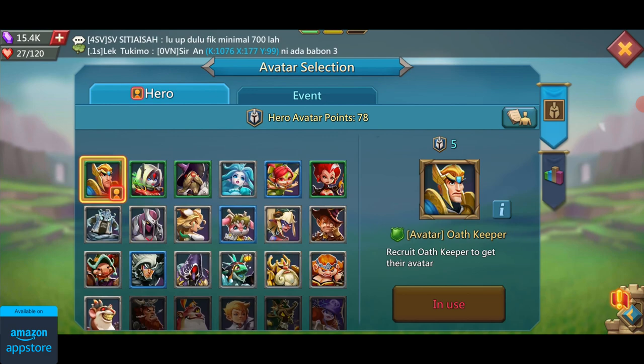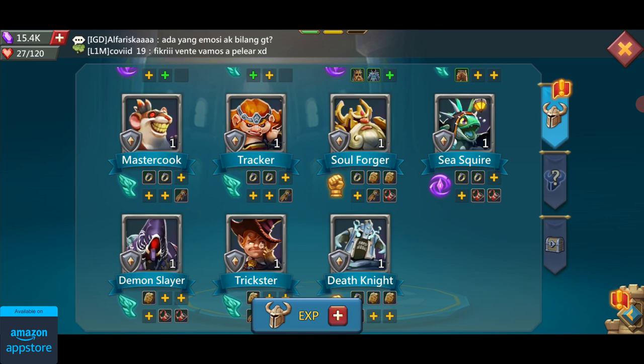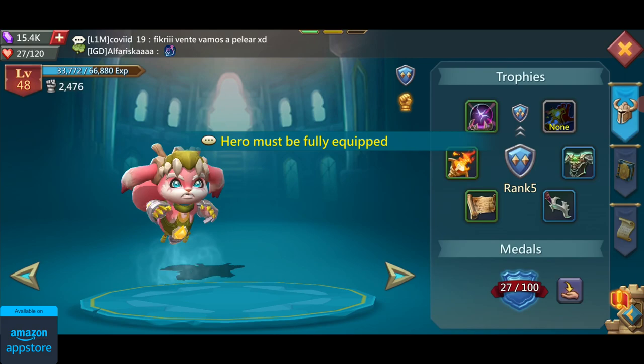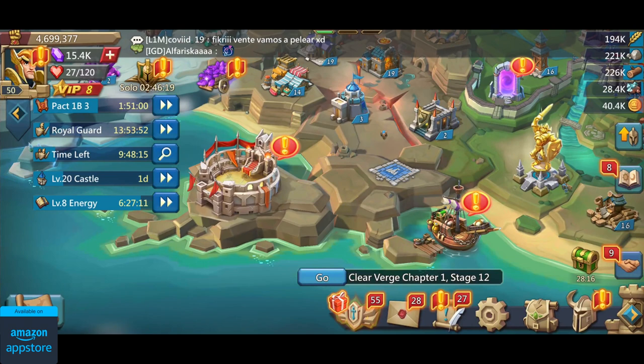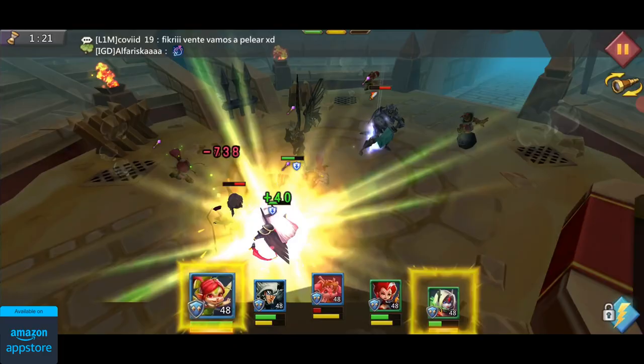There are three ways of upgrading your heroes: you can level them up by increasing their experience, you can rank them up by giving them equipment, and you can increase their grade by collecting their medals. Apart from using them in battles and to hunt monsters, the heroes can also be used in two other places. The first one is the Arena, which is the second best way of getting gems in the game after the treasure trove. The Arena is a place where you can select 5 of your strongest heroes to compete against heroes of other players.